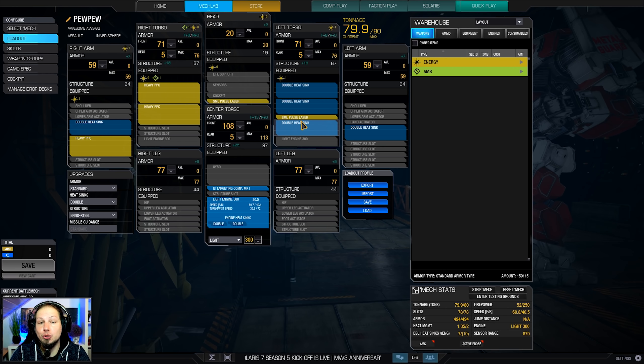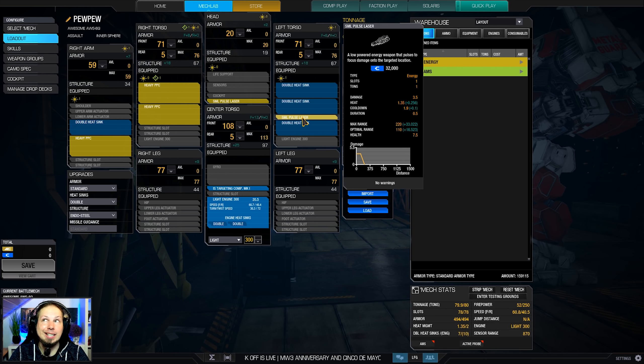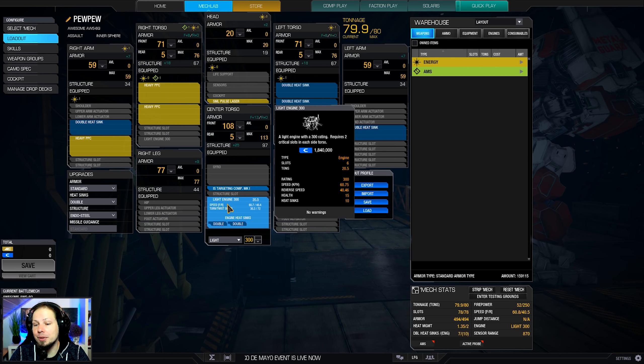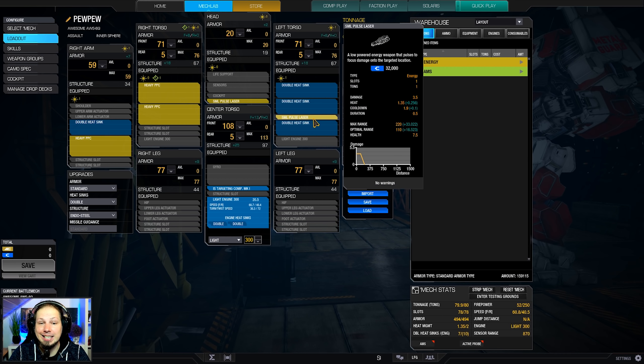We have three heavy PPCs, we have two small pulse lasers to have something to defend yourself — I'll talk about that in a second — a light engine 300 which is the biggest one, a targeting computer, and the rest is just heat sinks.